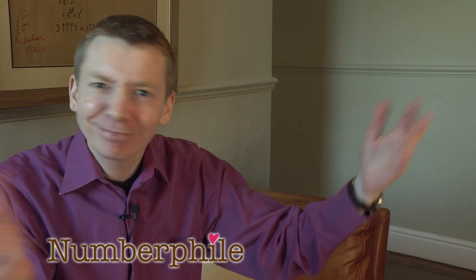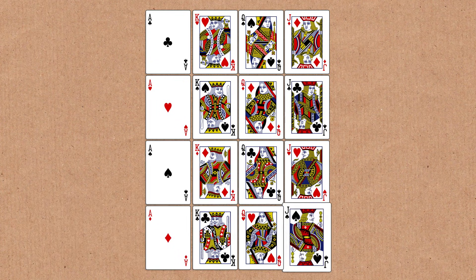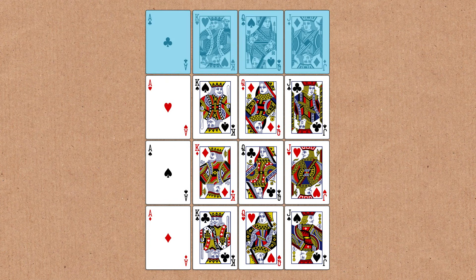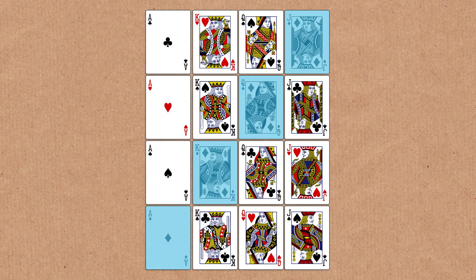I'm going to start with a puzzle. I've taken the aces, kings, queens, and jacks out of a deck of cards. You can see I've arranged them in a 4x4 grid. The puzzle is: can you arrange these cards so that every row, every column, and the two diagonals have an ace, a king, a queen, and a jack in them?